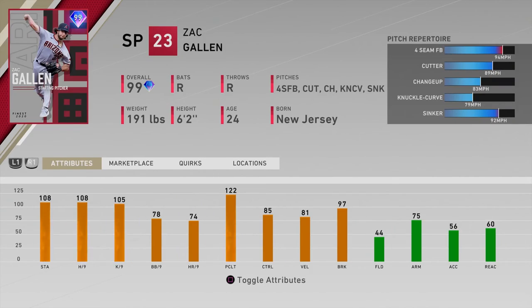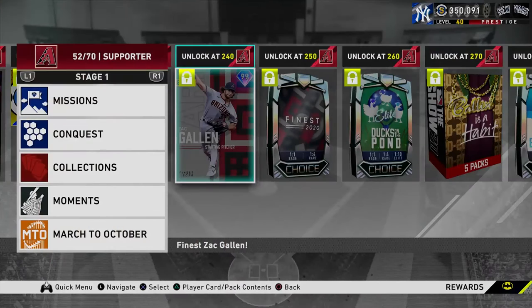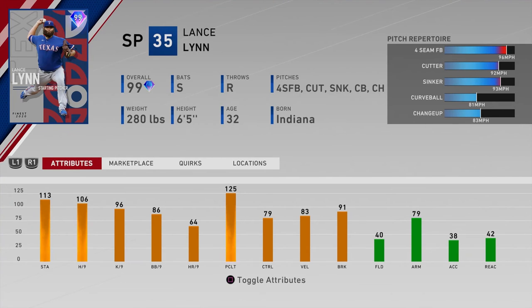Number twenty-four is Zac Gallen of the Diamondbacks — decent per nines: 108 stamina, 108 hit per nine, 105 K's per nine, 78 walks per nine, 85 control, 81 velo, and 97 break. Pitch repertoire is not amazing but he does have the sinker and a mid-90s fastball plus changeup and knuckle curve. I think it's a better version of the card I'll talk about next, but not super amazing.